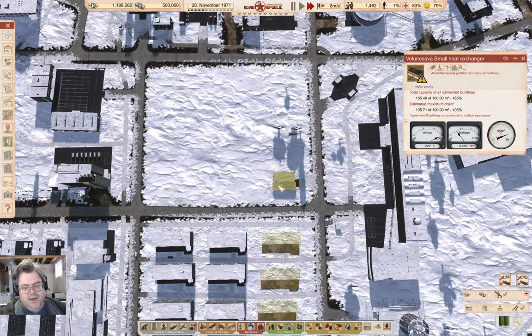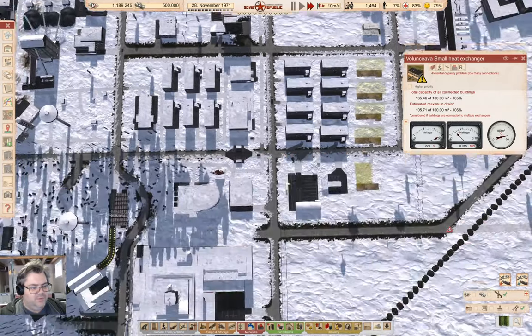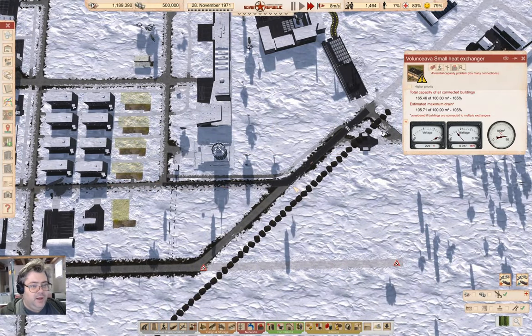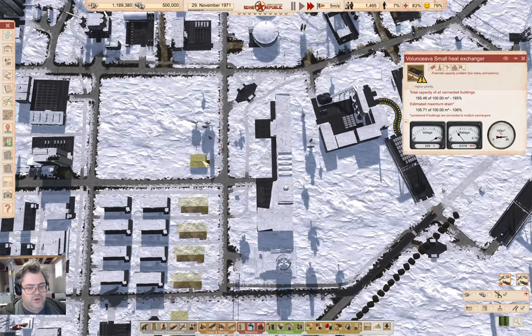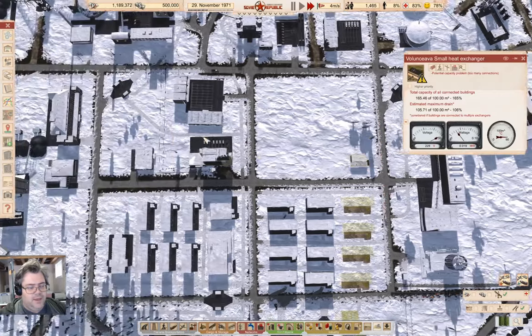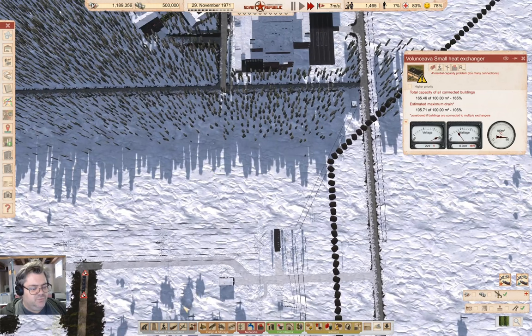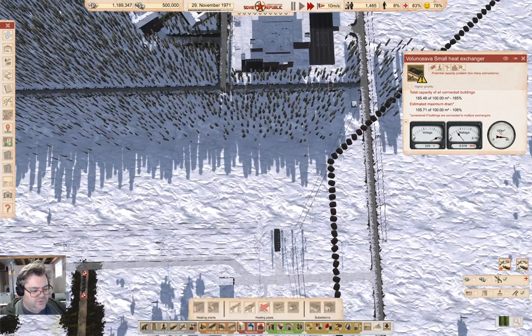I already did this process once and tanked the Republic because I did some dumb things. I mean, I tanked it — it completely erased the population because I wasn't paying attention. So don't do that. This heat exchanger is overloaded, though.